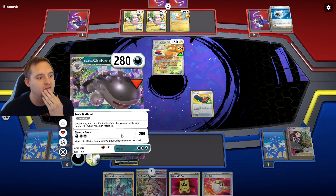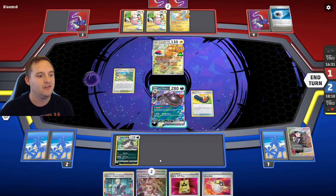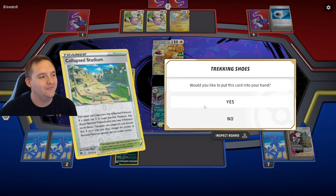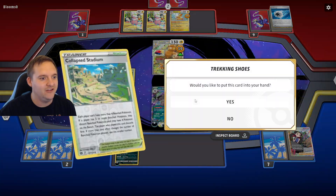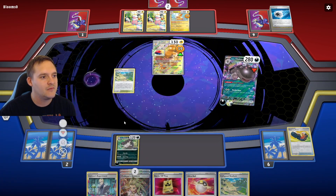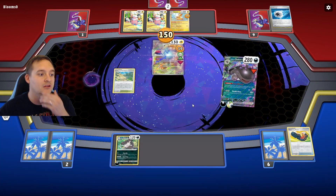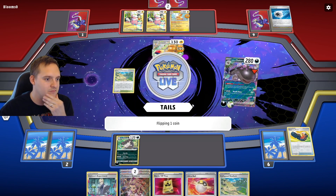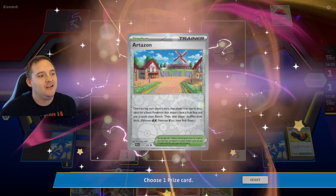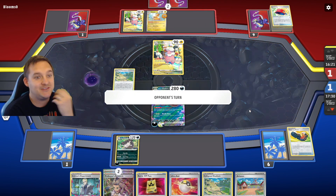The game froze — oh come on, Trekking Shoes. Okay there we go. We'll grab Collapsed Stadium and hit for 150, apply poison, and get the KO. We're also down to one prize remaining. Clodsire can't attack next turn though. Thankfully we have a Double Turbo in the deck, plus Colress's Experiment and Research, so we can hit it. As long as we can keep a stadium in play we should win this — which is an insane matchup. Electro Genesis is not going to get them anything, so they need a Jet Energy and a Boss in their three-card hand.